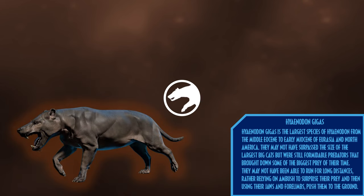Hyaenodon gigas is the largest species of Hyaenodon, from the Middle Eocene to the Early Miocene of Eurasia and North America. They may not have surpassed the size of the largest big cats, but were still formidable predators that brought down some of the biggest prey of the time. They may not have been able to run for long distances, rather relying on ambush to surprise their prey, and then using their powerful jaws and forelimbs to push prey to the ground.